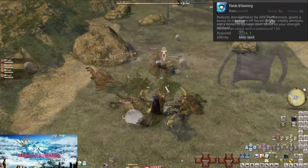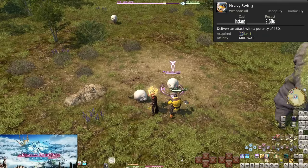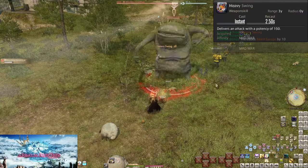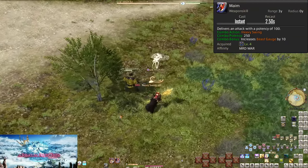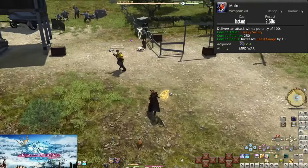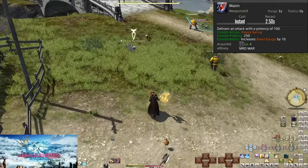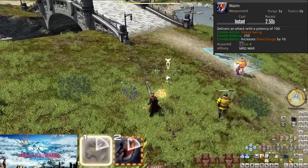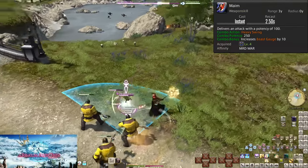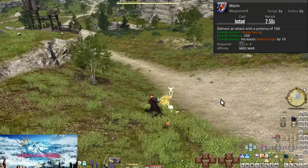Level 1, Heavy Swing. This is our first basic strike and global cooldown. It does a simple 150 potency hit to a single target. Level 4, Mame. This is our first combo hit. It does 100 potency of damage, or 250 when used in a combo. Going forward, I will only mention the combo potencies because you should never use combos out of order. Combos also light up when executable. By nature of being a combo, this is always going to come after Heavy Swing. We're going to alternate these back and forth constantly — Heavy Swing, Mame, repeat forever. Well, until we get more skills.